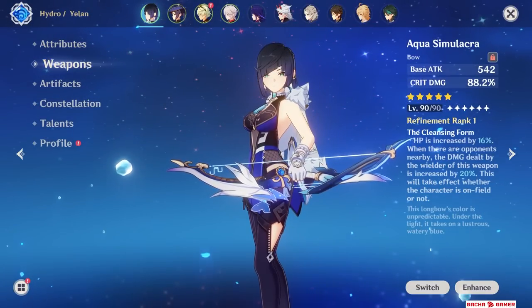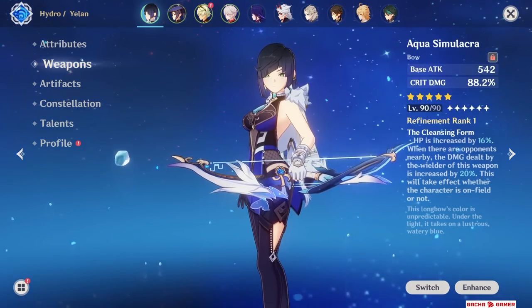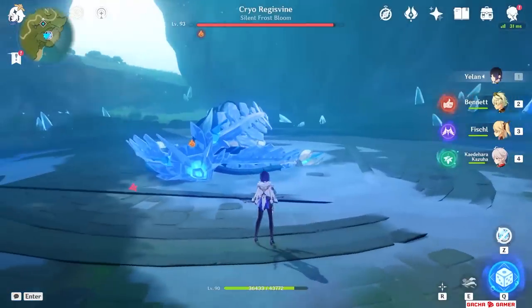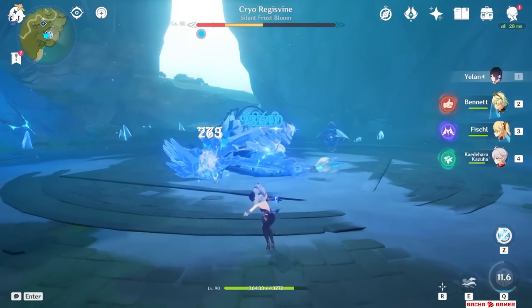If Favonius Bow is her best free-to-play option, then you can probably guess her best-in-slot bow in general is going to be Aqua Simulacra. This is an absolutely busted stat stick with a massive critical damage substat and a powerful passive, and without much optimization it can outperform Favonius Bow by 20–25% on average — and you can probably go even higher.